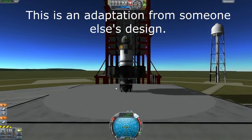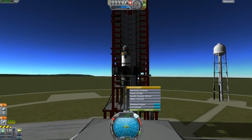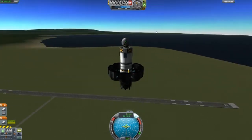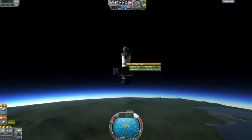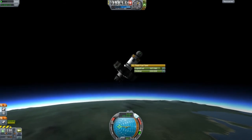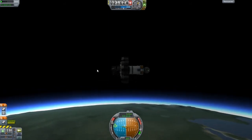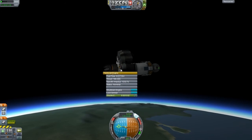This design is called the SSTO Orbiter — a single-stage orbiter. You use the turbojet engine to get high into the atmosphere, then disconnect it, and there's a small liquid fuel engine hidden inside. It's very basic. Move to the right-hand side of the navball, stay there until you reach 500 meters per second, then hold that position while the jet engine stops working.